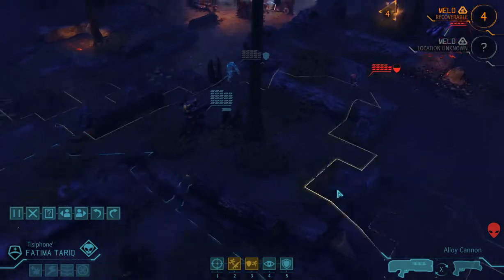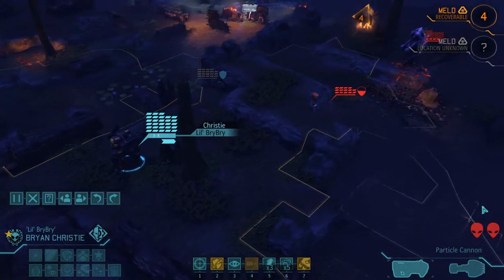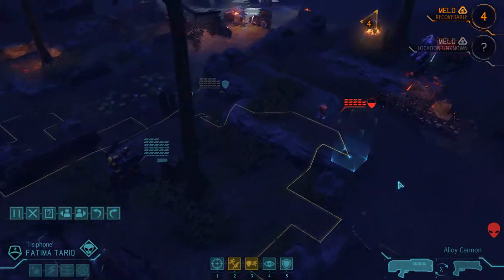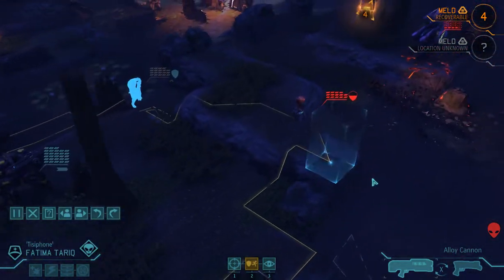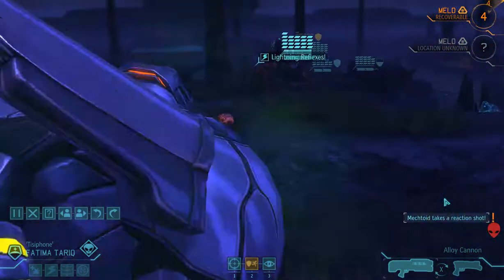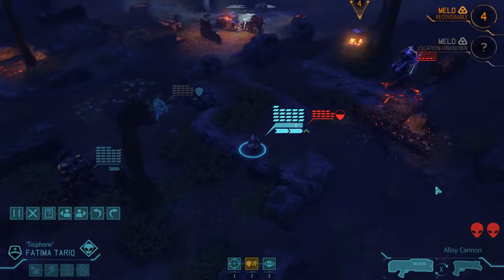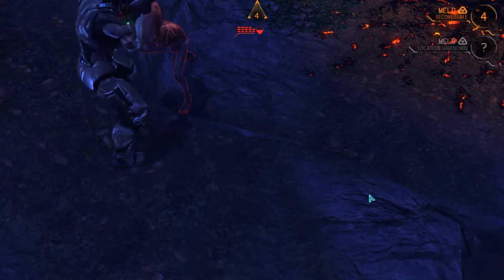We've got the alloy cannon. She has lightning reflexes, so I could get up here and do a buttload of damage to this guy, but first I'm going to take him out with Brian. Actually, I'll just use the lightning reflexes and suck out his move. Let's run and gun all the way up to this sectoid commander and see how much damage we can pull off. We've got 98% — there is a chance to miss, which is just stupid.